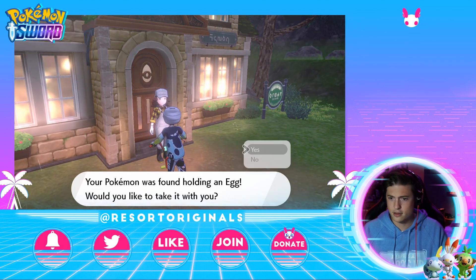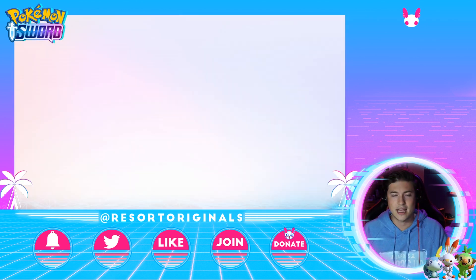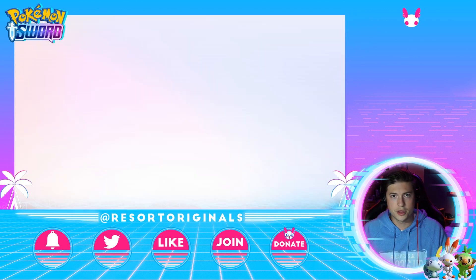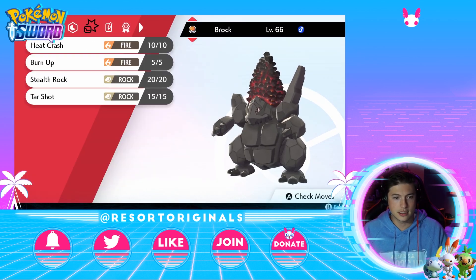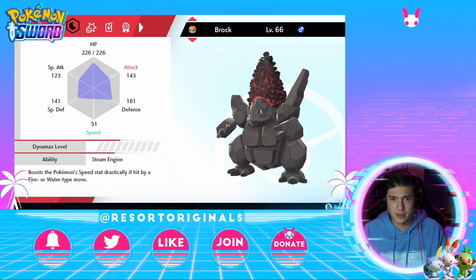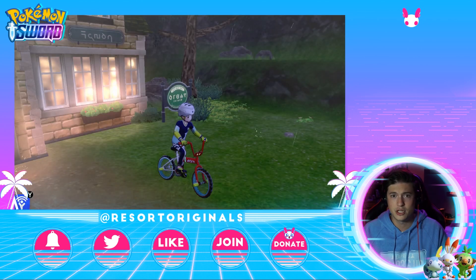So if we talk to the nursery lady, I actually have an egg right now — I'll take that. If I want to hatch this egg a lot faster than normal, you'd want a Pokemon with the Steam Engine ability, and that would be Coalossal. Coalossal has the ability Steam Engine, which is another ability that allows you to hatch eggs faster. This is the most accessible Pokemon I believe you can use to hatch the eggs. He's always in my party to hatch these eggs as soon as humanly possible.